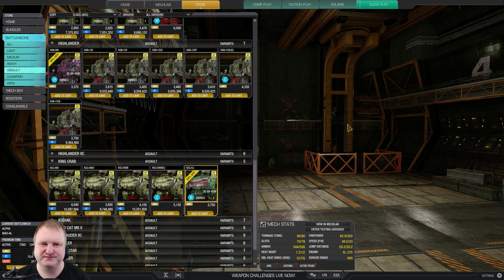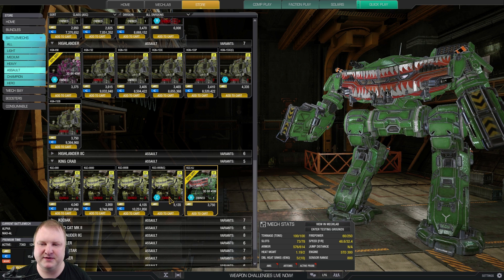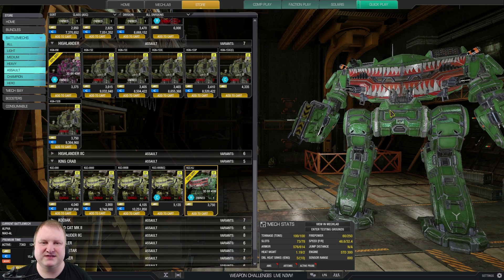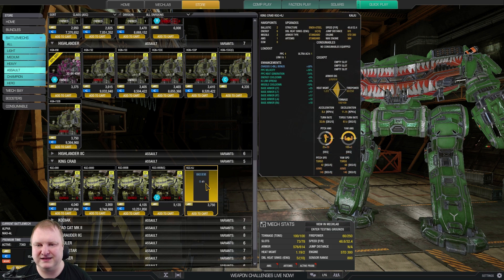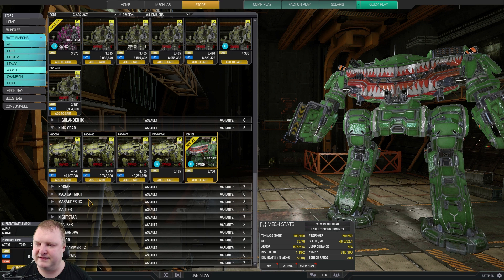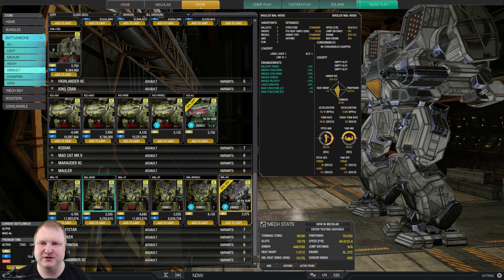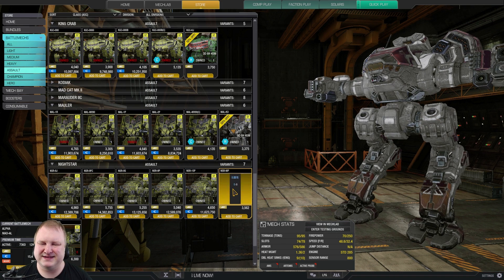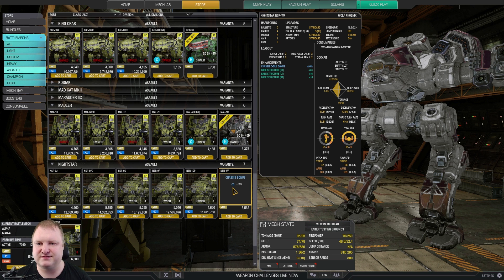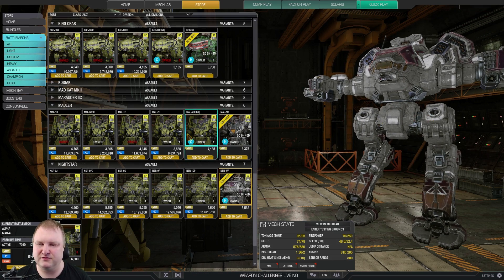The King Crab Kaiju is an interesting mech — you can do heavy Gauss and six energy weapons like three LPLs and three medium lasers, or two LB20s with MRMs. There are a lot of options; the hardpoints are nice and high, however there are some convergence issues. Not a bad buy but not the best here. For the Mauler, I'd recommend the standard AMX-90 as the most versatile, not a Hero mech. The Night Star Wolf Phoenix is a good one — you can do a streak-and-energy build or just run MRM120, and people underestimate the Wolf Phoenix quite a bit.